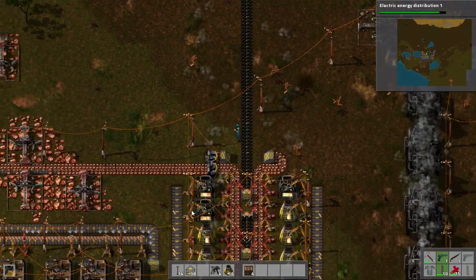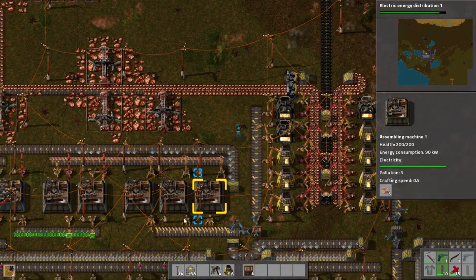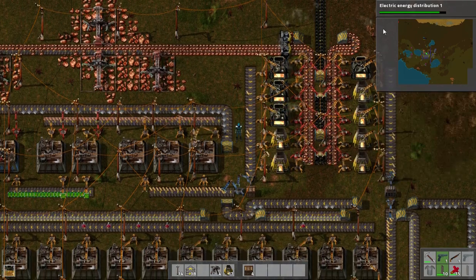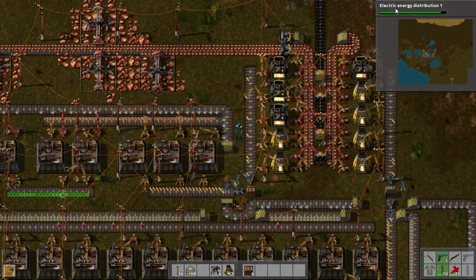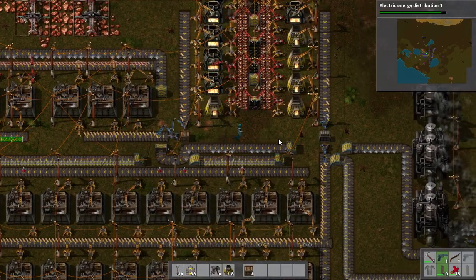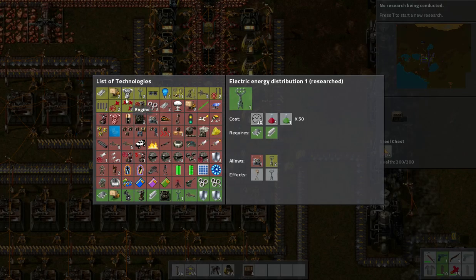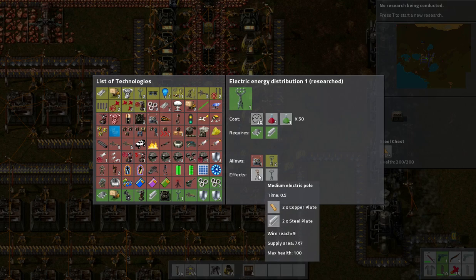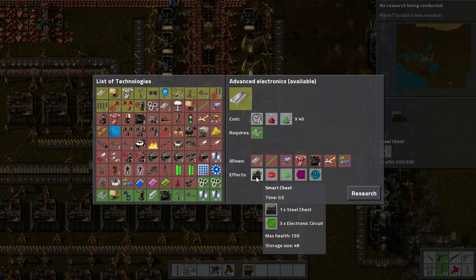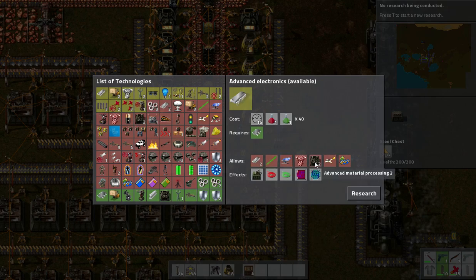Some more steel furnaces — this newfangled steel furnace is the way of the future. Electrical energy distribution is almost complete. So that'll be useful — I can switch out all my previous small poles for medium electric poles, possibly getting fewer in the system. So I can then get advanced electronics, which I need for smart chests, as well as the prerequisites for electric furnaces, solar panels, and laser guns.